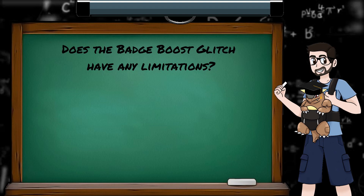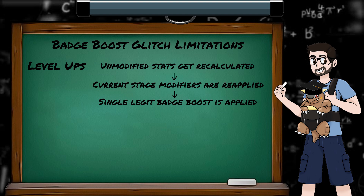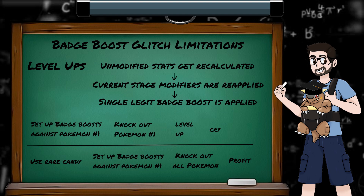These badge boosts seem overpowered — do they at least have a weakness? Yes they do. Upon level up, we correctly recalculate our stats, taking into account any changes in our unmodified stats that the level up gave us, and then freshly applying our current stage modifiers and a single intentional badge boost. In doing so, we lose all our extra badge boosts. This is a frequent concern in Gen 1 solo runs, as you'll often see people using Rare Candies before big battles, making it less likely to level up in the middle of them, so they can keep hold of those sweet sweet boosts.